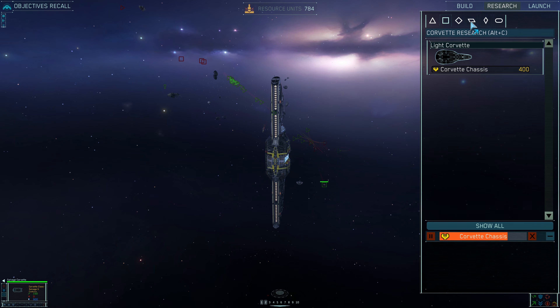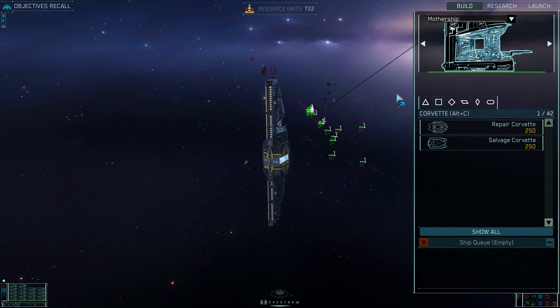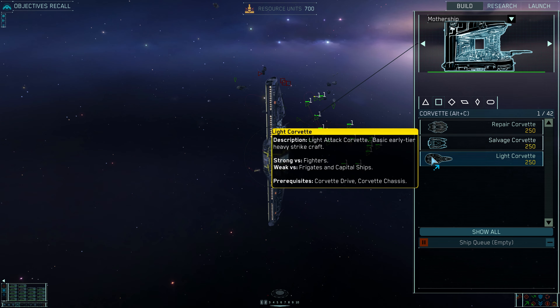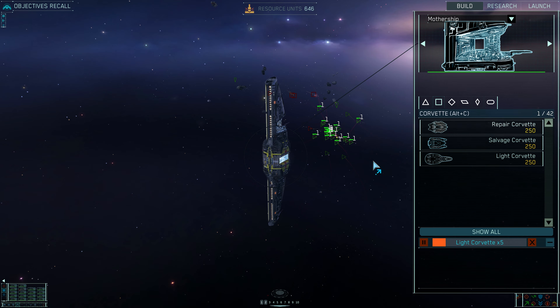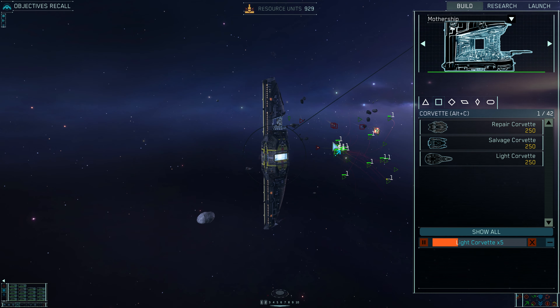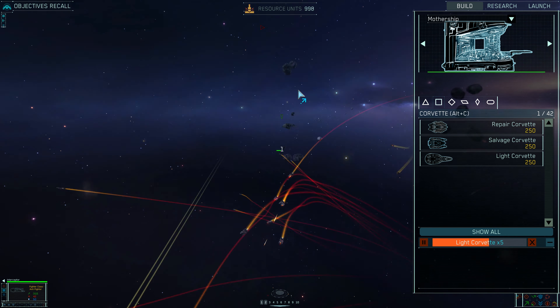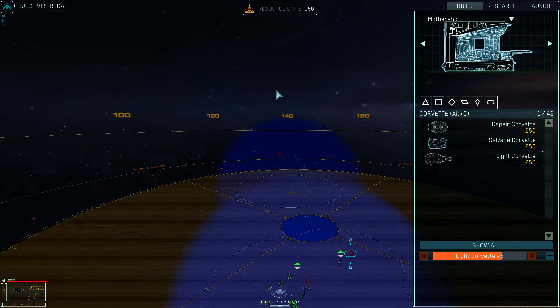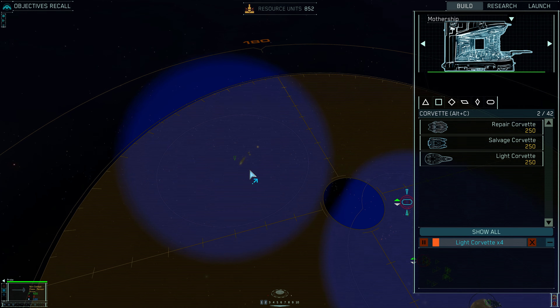I'm taking a big interceptor squadron. I'm going to save some money once the research is done for the Corvette chassis and see if we can build some larger Corvettes. Research complete — new Corvettes available for construction. Heavy Corvettes! Resource collector under attack, assembly under attack. My interceptors do about 42 damage. The carrier is now out of sight — dammit.